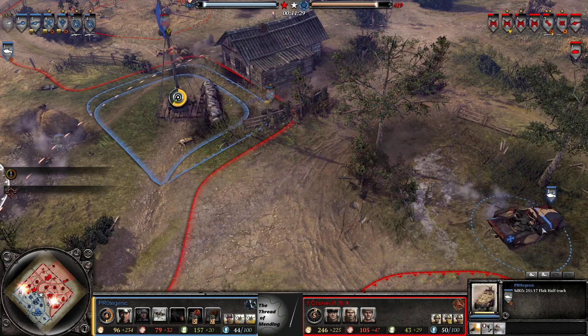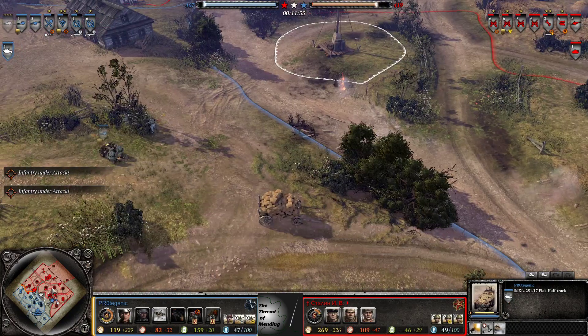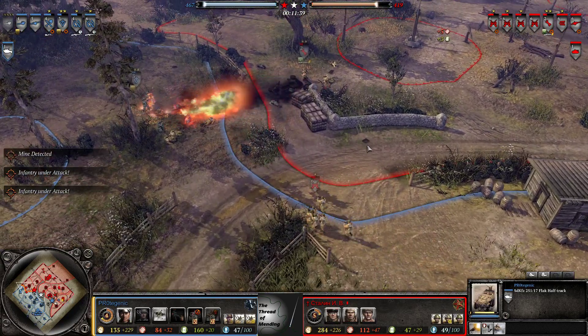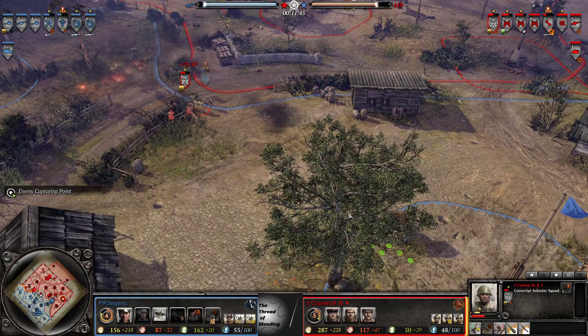Really nice job keeping the Flak Halftrack just out of range and everything to keep it in play, just delay and annoy Eastern boy. Pretty low here, but that's still six models shooting — that's the full damage.